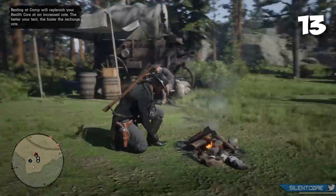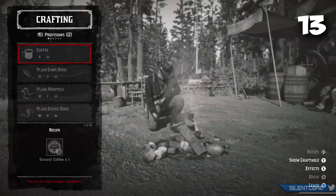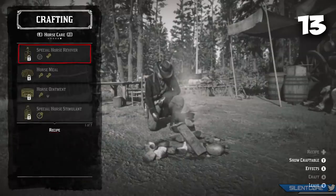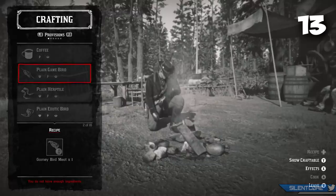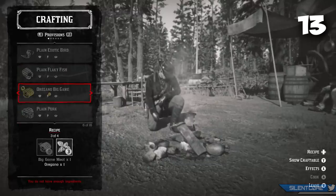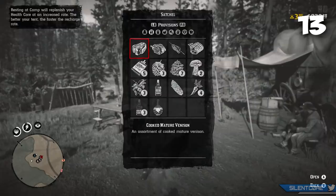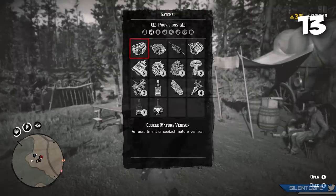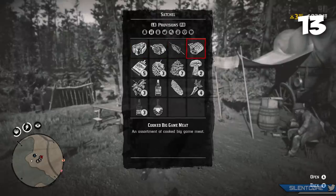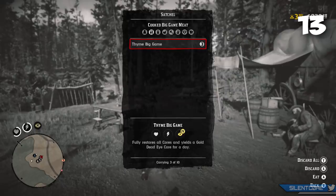This next tip is about provisions. Get yourself some big game meat — available from deer and other large animals. When you head to your camp and cook it, you can cook big game meat with oregano, thyme, or mint to give you temporarily golden cores when you consume them. Depending which herb you use, you'll get a different benefit. For example, big game meat cooked with thyme gives a temporary gold bonus to your deadeye, which is very handy.